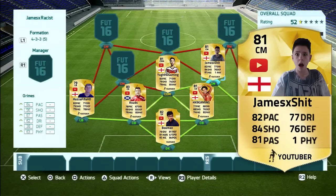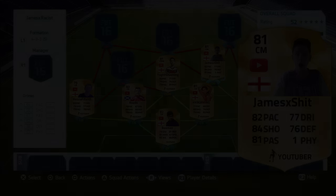For our first centre mid spot, we've got James X. I've given him pretty solid stats other than his physical — his physical stat is 1 because he just looks very, very weak. His other stats though are very solid: 82 pace, 77 dribbling, 76 defending, 84 shooting and 81 passing. Pretty decent card other than his physical.